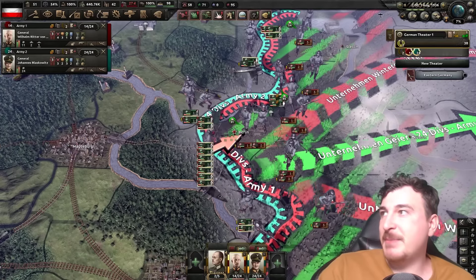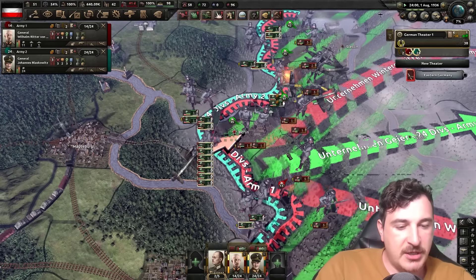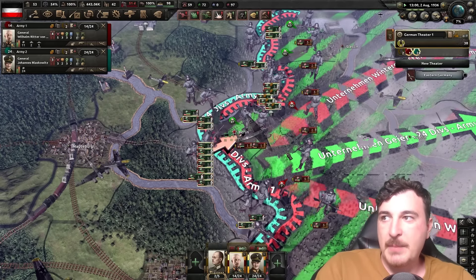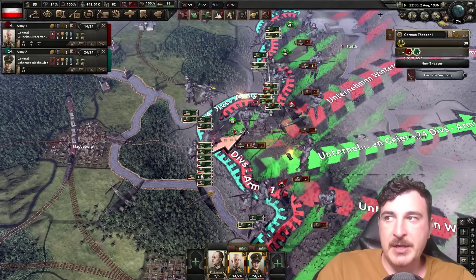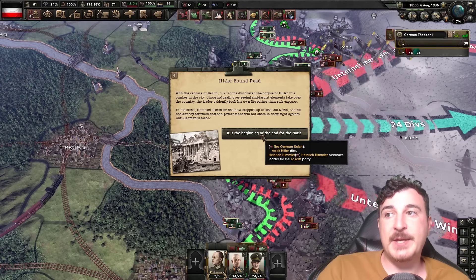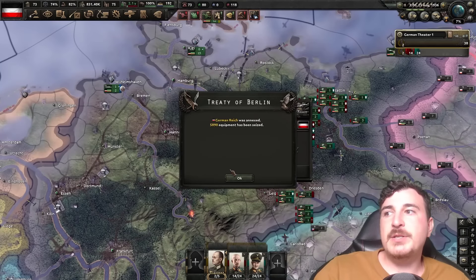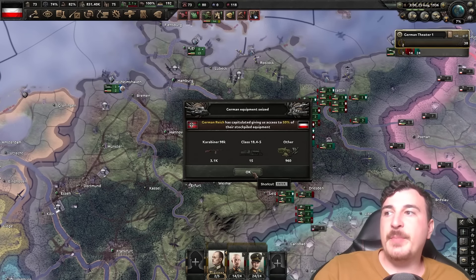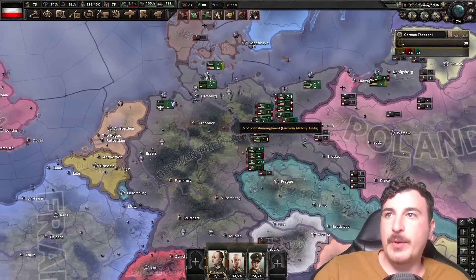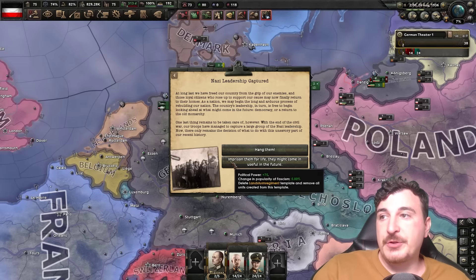Place your bets — is this man going to be fleeing Berlin, going to Argentina, or just taking one to the bottom? My money's on he's going to schnapple himself and be found dead. Okay, that explains it — Heinrich Himmler is next in charge. It's over. We got a little equipment from that, and now we can start rebuilding our country because it's going to be a long one, that's for sure.